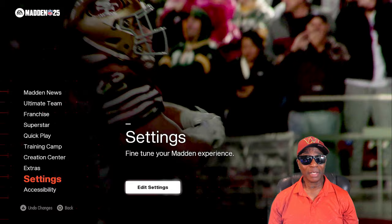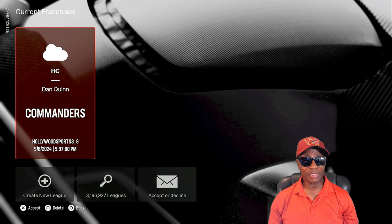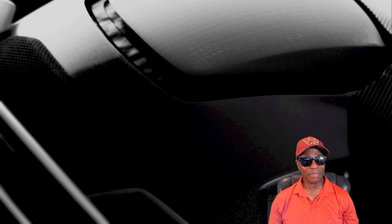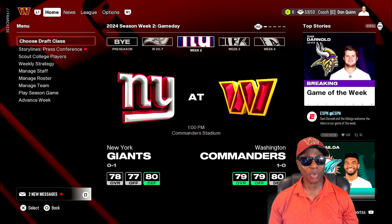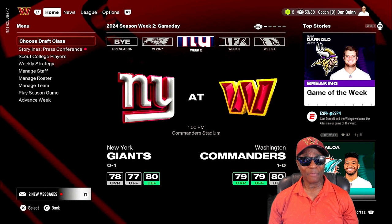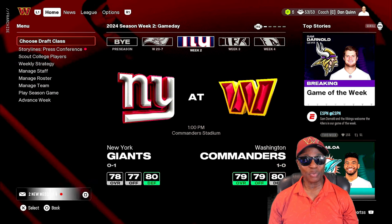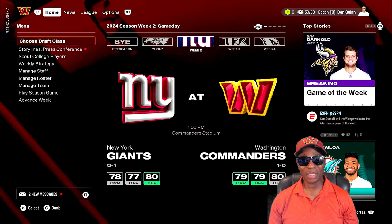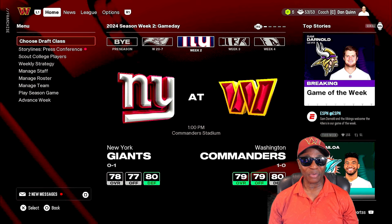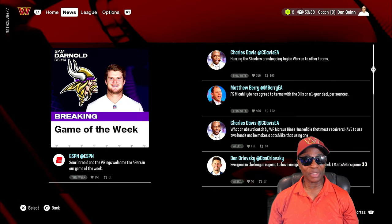Now let's get into franchise mode. I want to say thank you to everybody who came out to my live stream last night for our first week in our official franchise. We beat the Tampa Bay Buccaneers 27 on the road in Tampa. Week two we're playing the New York Giants, and we'll still be in Commander Stadium — EA is going to update the stadium name on the next patch. Let's go down to the slider sets.